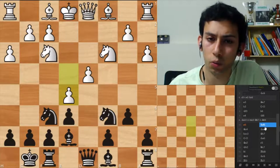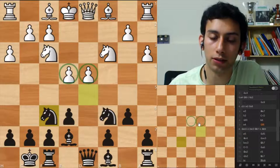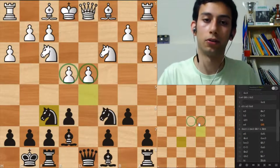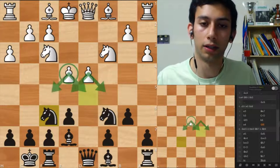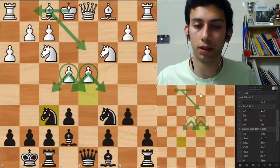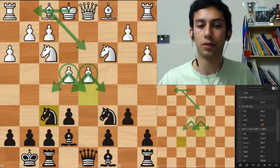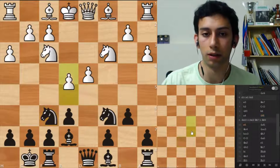E5 is weakening the light squares. The big advantage of having such a center is that you keep it there — it controls so many squares. You just want to develop and castle and keep putting your pieces around the center. And this move, e5, is very weakening. I don't like it at all.